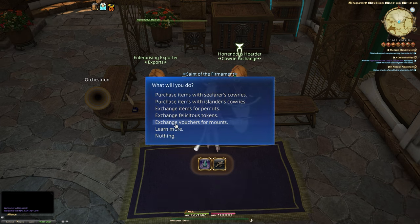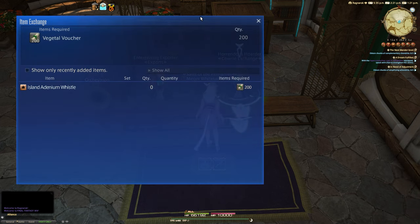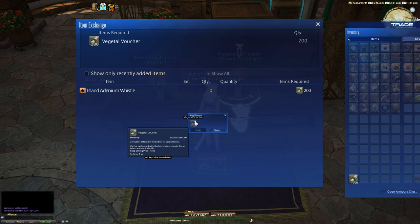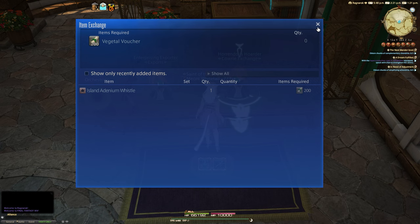We're on the exchange vouchers for mounts tab. Currently there's only one mount available, which is the Islander Denium Whistle. Hopefully in the future with other updates to Island Sanctuary, they'll add more gill sinks and ways to use these vouchers. Let's purchase this straight away with 200 of them — upwards of 30 weeks of legitimate farming if you did it that way — and boom, done.